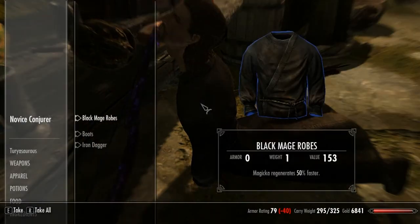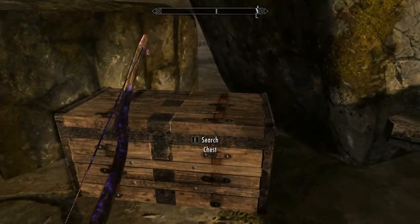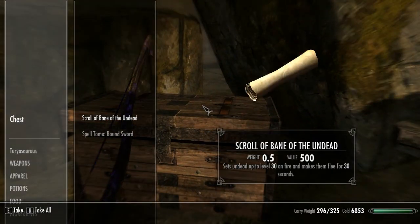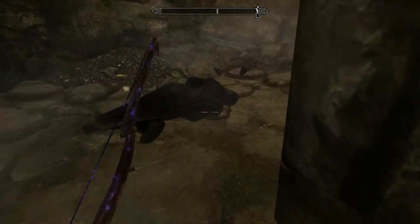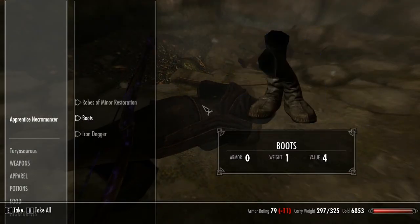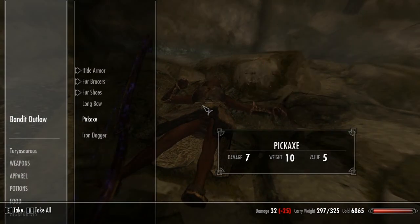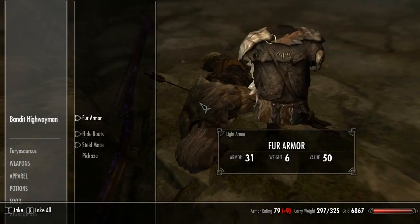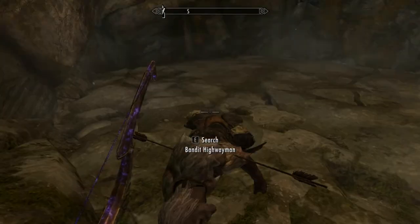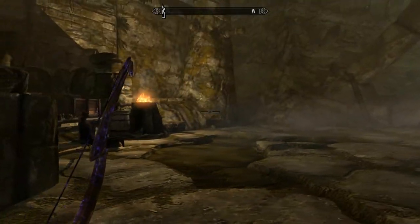I'll take that. Take the chest. Petty soul gem. Bound sword — might as well, though I hate fleeing targets so I'm probably not gonna use that. Gold. Amethyst gold. Pickaxe.